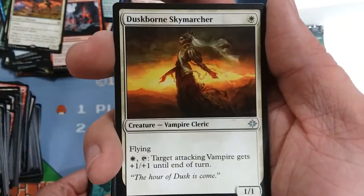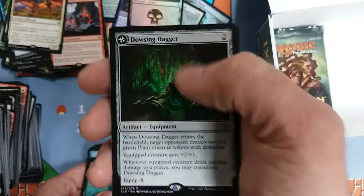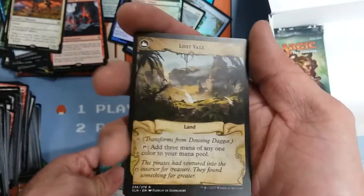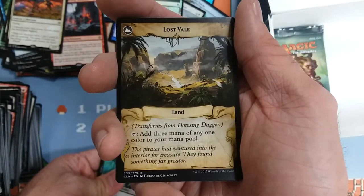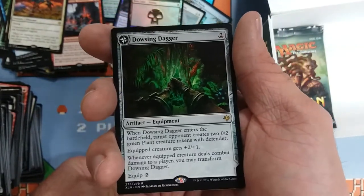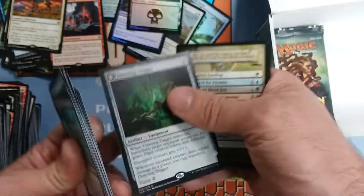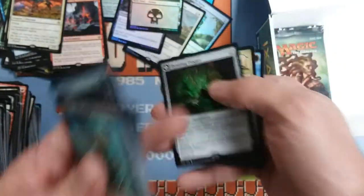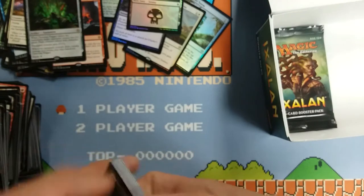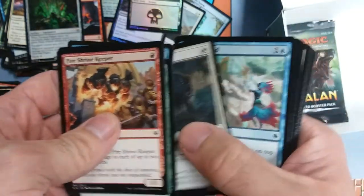Next to the last pack — Duskborne Skymarcher, Navigator's Ruin, another Bishop of the Bloodstained. With a Drowsing Sabers — this one turns into the Lotus Vale. I have hit I think every single one of these flip cards but the one I wanted. Add three mana of any one color to your mana pool. I love this card. In Commander — turn one one-drop, turn two Mana Vault, cast this thing, equip to one-drop, swing, flip it over, get three more mana, continue your turn — that's seven mana on turn two. That's all Commander is: stacking your deck full of possible broken turn-two scenarios. Very good card, good enough to possibly see standard play too.